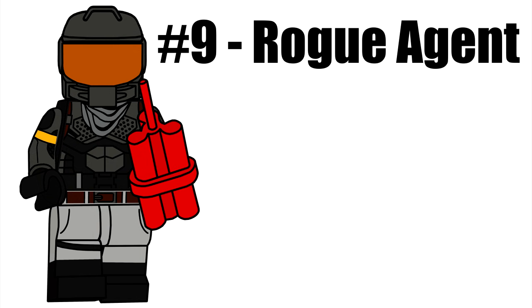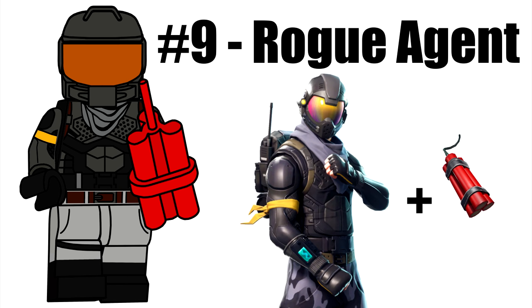Rogue Agent is a skin that was originally released as a starter pack, but its popularity led Epic to bring it back to the item shop months later. The design uses the new helmet piece introduced in the LEGO Movie 2 sets with a visor, and his accessory is a newer dynamite item.